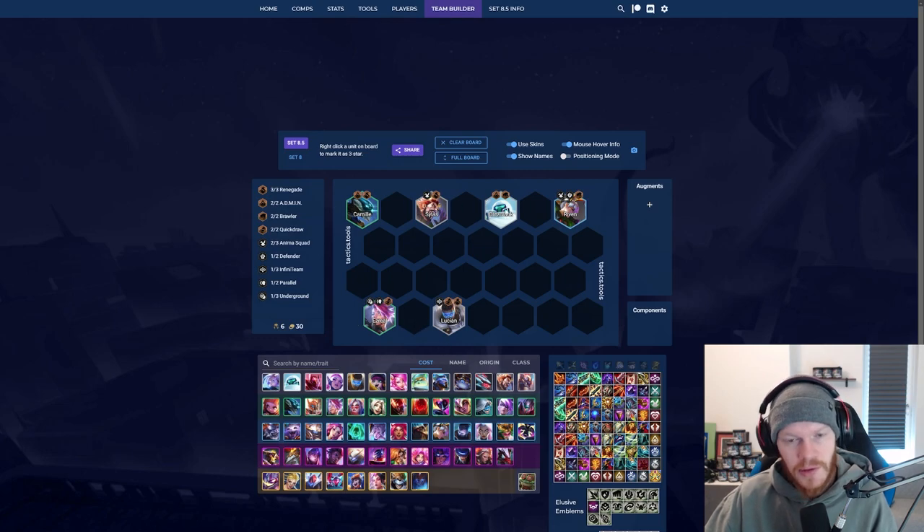At six, if you stay above 50, you scout and you can see if anybody is using one of these legends champions. If you see that Azrael, Blitzcrank, and Silas are uncontested, you reroll those to three stars. Because you're not going to go nine — you will stay at seven in the end, maybe eight if you are very healthy and have good econ.